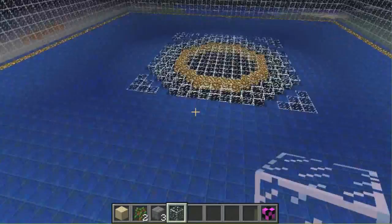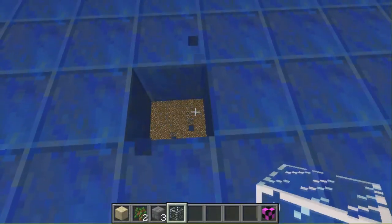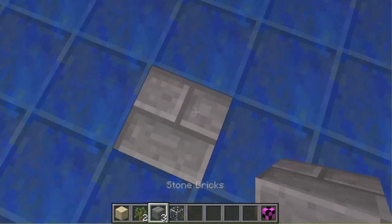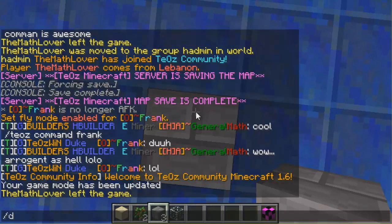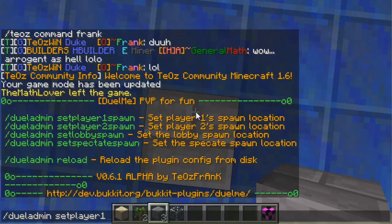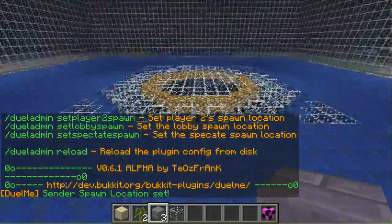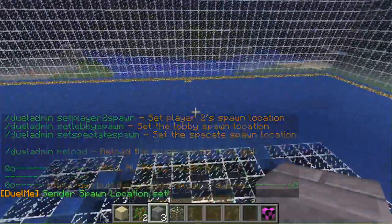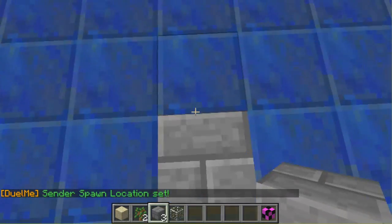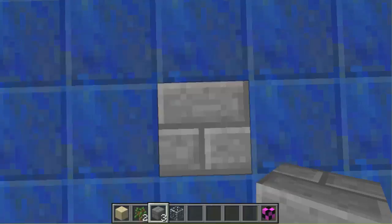For our first player spawn, we're going to set it here. So if I do slash dueladmin set player one spawn, we're setting the first player spawn to this location. And the opposite side is where the second player spawns — so that would be here, on this marker but with a different colored block. So: set player two spawn.